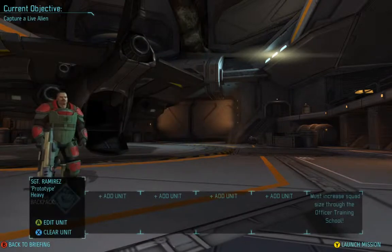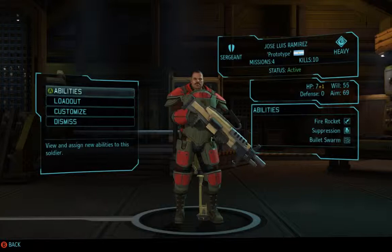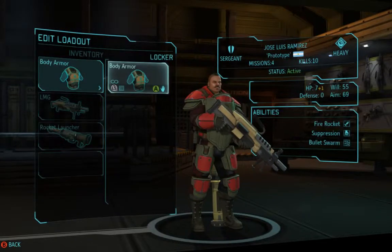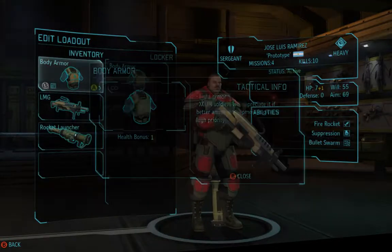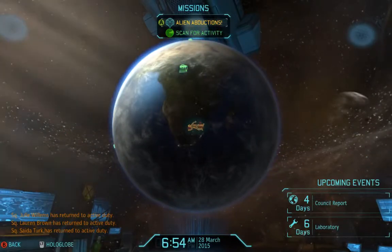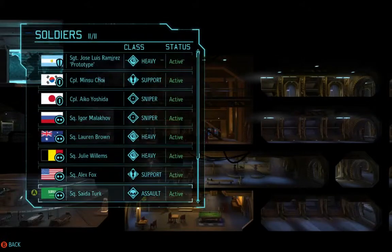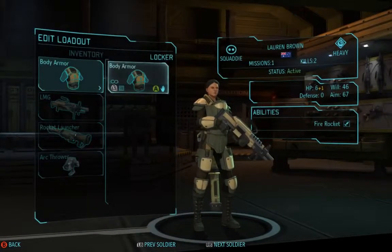We'll include this guy — he's a sergeant, actually, cool. Wait, didn't I build five of these vests? Why can't I wear them? Let me check the barracks. Maybe the people from the last mission are sneakily already wearing them? Why can't I change it?